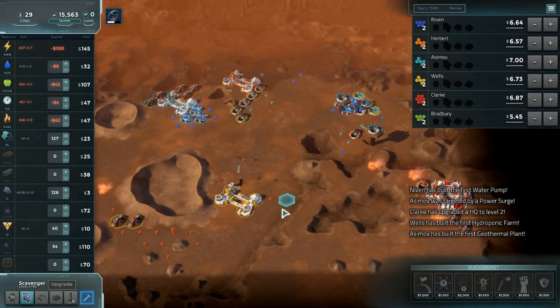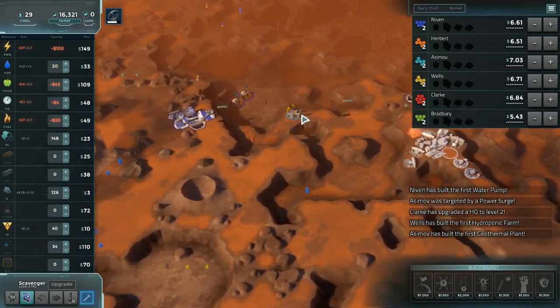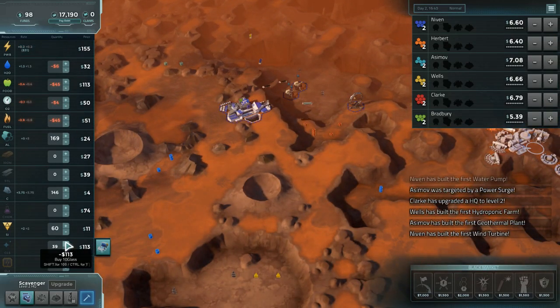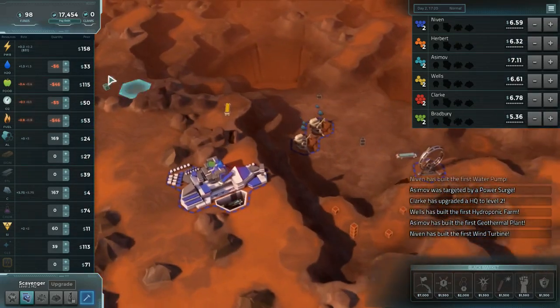These guys are already into reactors and farms and all that stuff — that helps explain why glass went quite so nuts. So I think we just want to get to level three, throw down some glass, and see if we can get extra power up afterward. I think that's the play of this game.